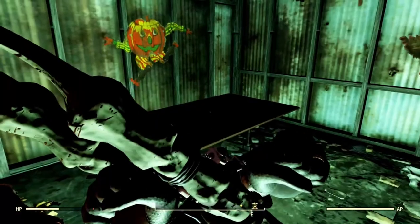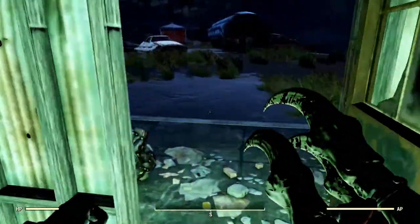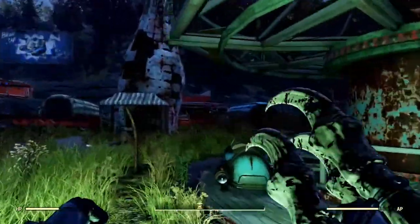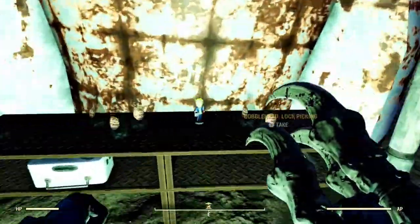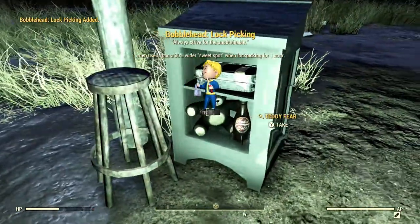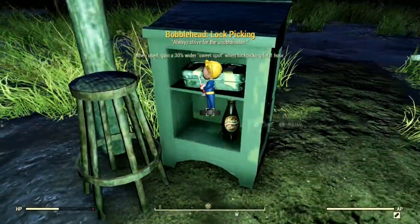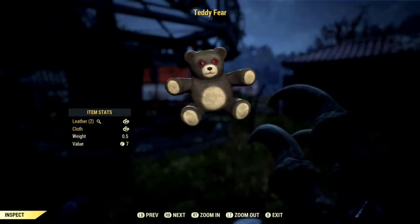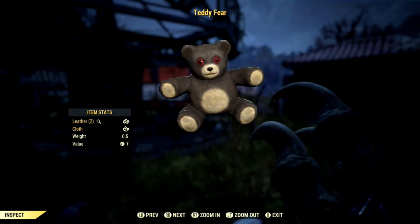Finally is the Teddy Fear — this is the last bear and by far my favorite teddy bear. From any bear location in the park, just head over towards the middle where you see a giant Nuka-Cola rocket ship. Not only will you find a bobblehead here, but under the wooden podium you'll find a Teddy Fear along with a couple other cool items. You can probably tell why this is my favorite bear — it just looks dope with the red eyes and the black body.